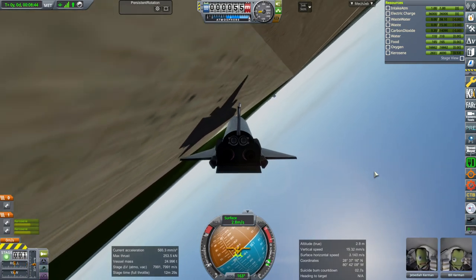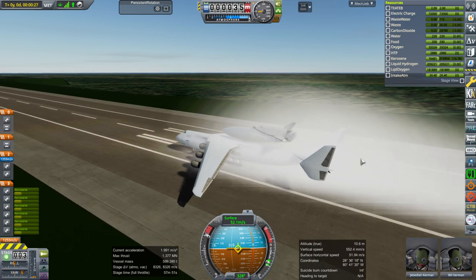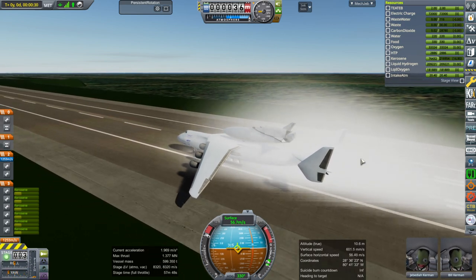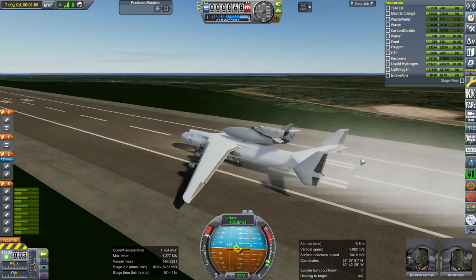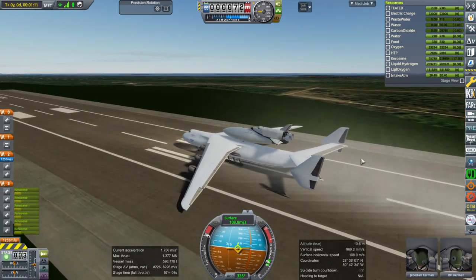The same issue applies to the AN-225, for slightly different reasons. The AN-225 just doesn't like to pitch up, but perhaps if we tweak its center of mass and center of lift we can fix that. Part of the reason it doesn't want to pitch up is because the center of mass is too far forward.